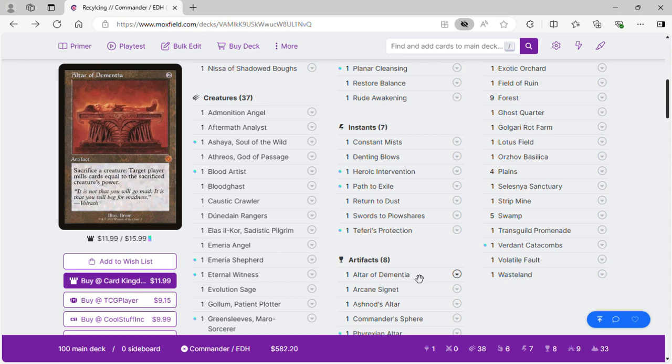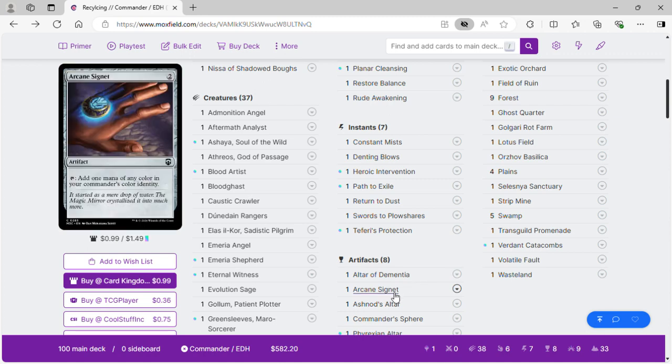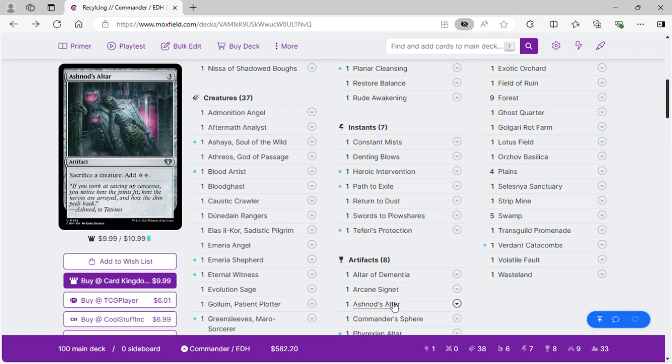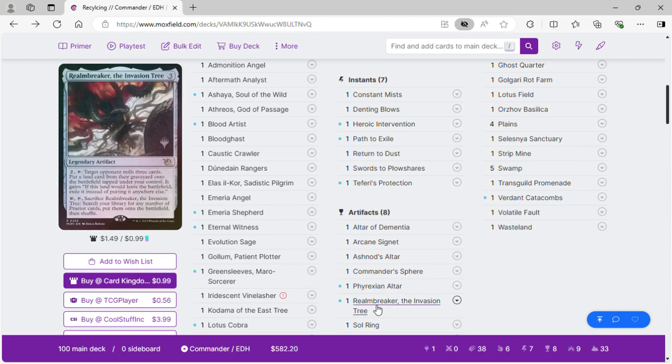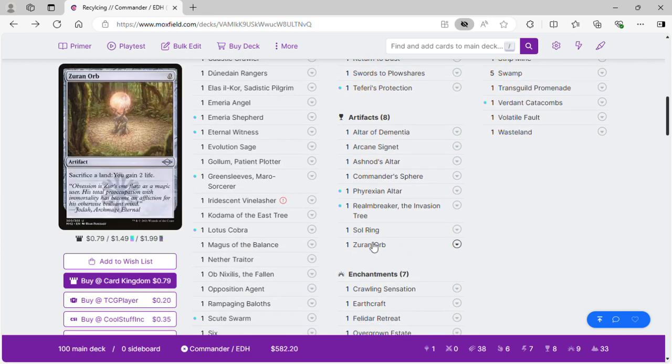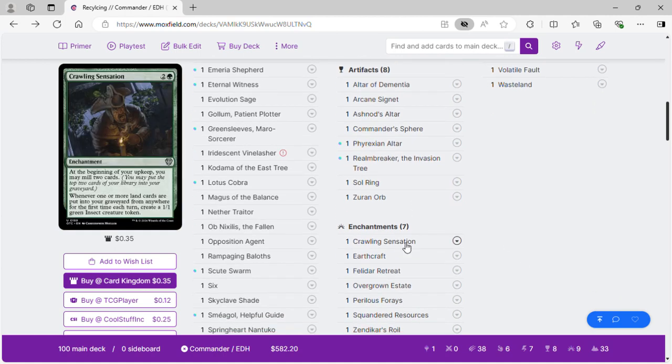Altar of Dementia: sacrifice a creature, target player mills cards equal to its power — this helps us sacrifice our land creatures to get sack-land triggers and creature triggers. Arcane Signet for ramp. Ashnod's Altar goes with the sacking of land creatures. Commander Sphere, Phyrexian Altar, Groundbreaker, Invasion Tree to steal opponents' lands, Sol Ring, and Zuran Orb — when we sacrifice a land we get two life, another sack outlet.